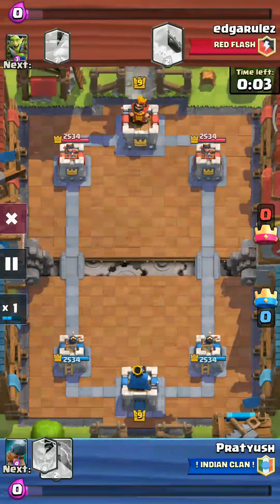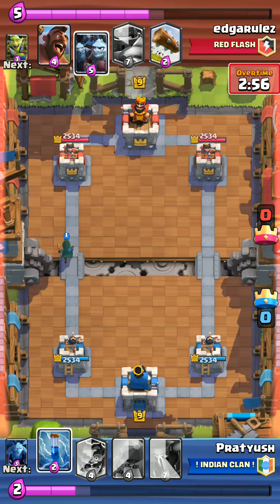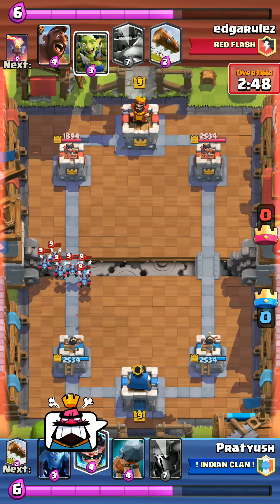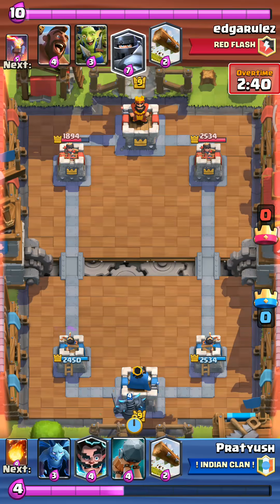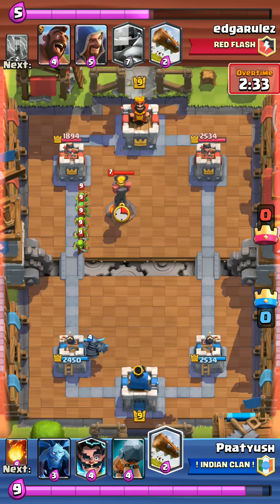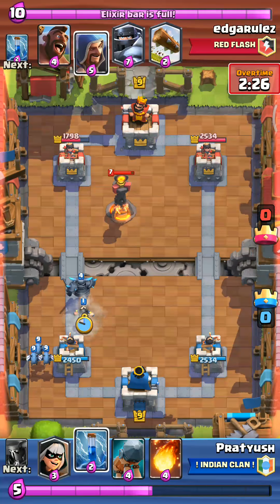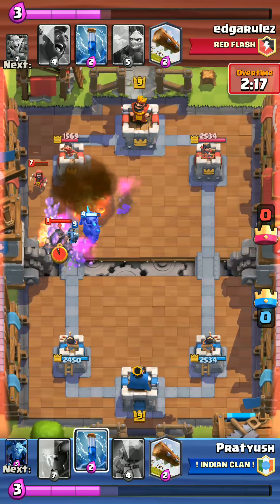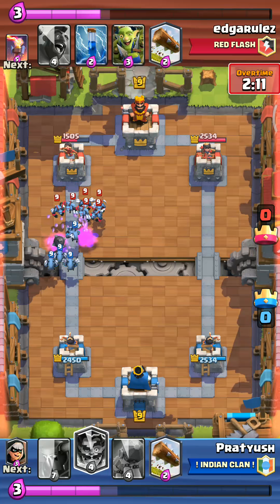Moving on to the 10th win. He's carrying hog, mega knight, minion horde, log. Log is gone. We'll play the bandit as usual. He puts down the minion horde and my bandit gets locked on the tower, does some damage. No worries for the horde - pekka on the left. Goblin gang - log will take care of it. The electro, minions - good game. The bandit to absorb the inferno tower boom.